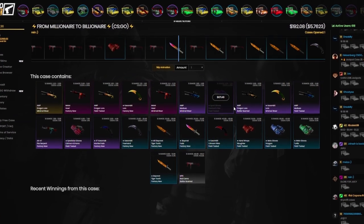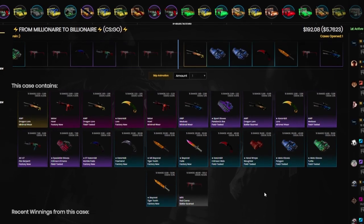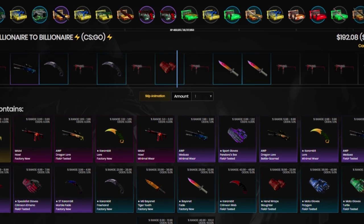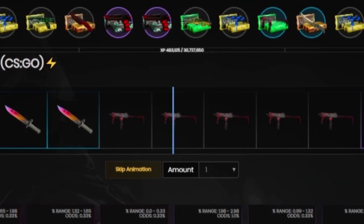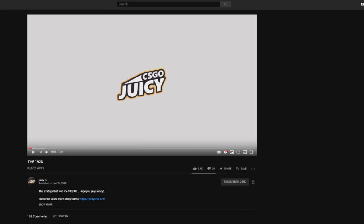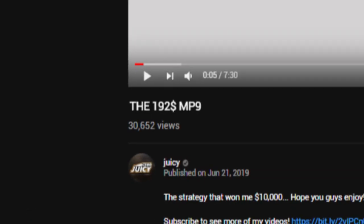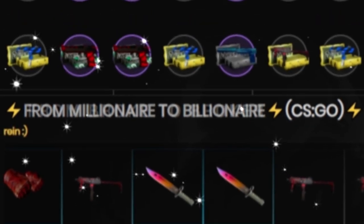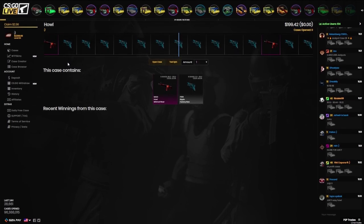Come on, at least a blue, preferably a purple, maybe a pink, and if I'm lucky a gold — come on. I have been scammed. Three-cent MP9 Red Camo. The $192 MP9 — that's my new video title. From millionaire to billionaire? It's the complete opposite — I went from broke to broker.